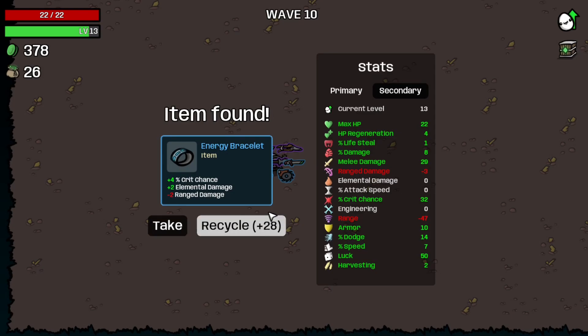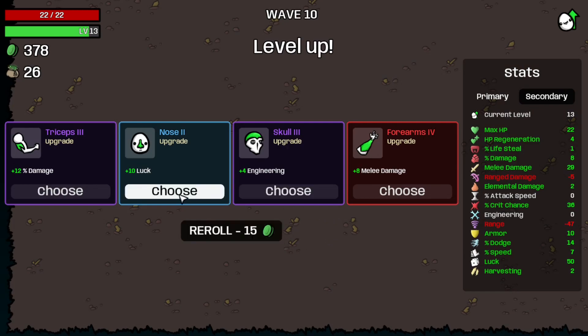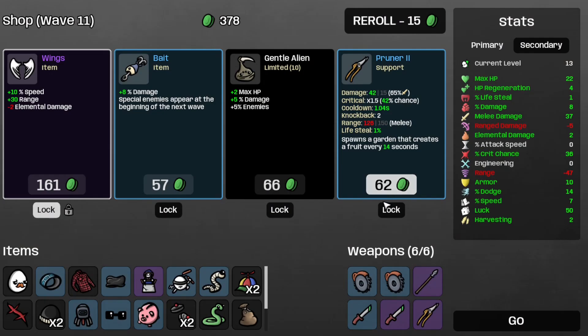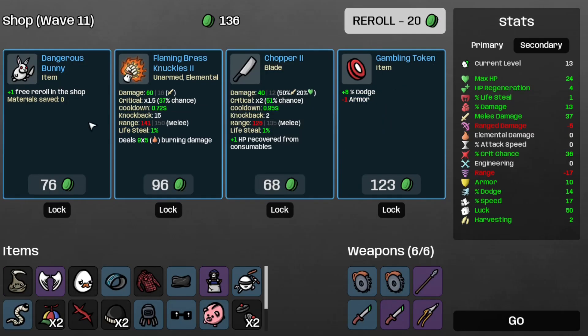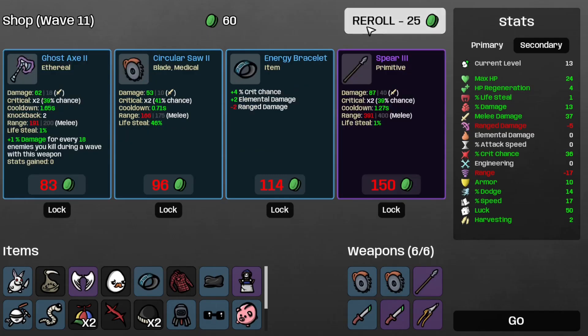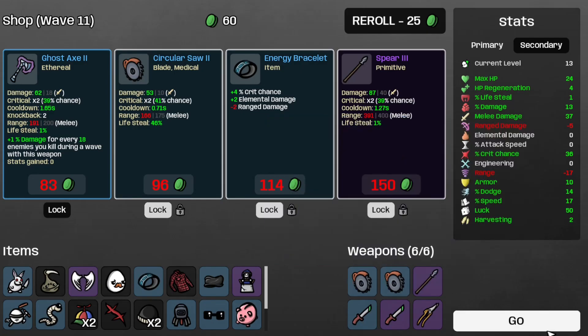So anyways, let's recycle the energy — actually, you know what, let's just take it. And let's take some more melee damage: plus 8 melee damage, which sounds rather nice. And let's take the wings. Let's just re-roll. Take the gentle alien. Take the dangerous bunny. Re-roll. Save the spear 3 for later, along with the energy bracelet for more crit chance. And the searcher's off. On to wave 11.